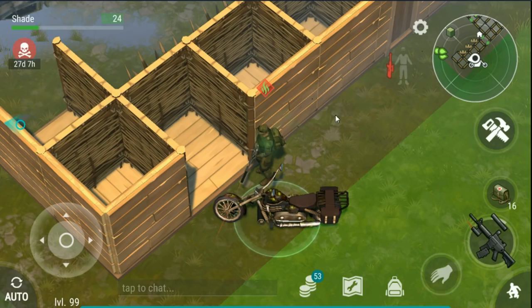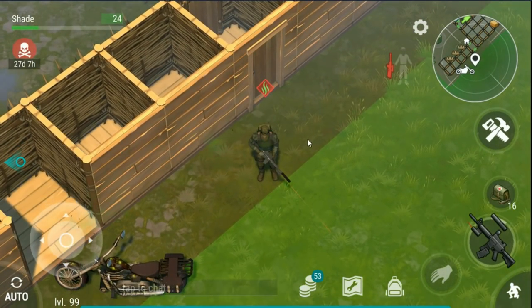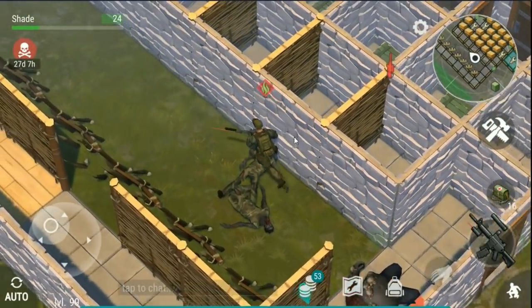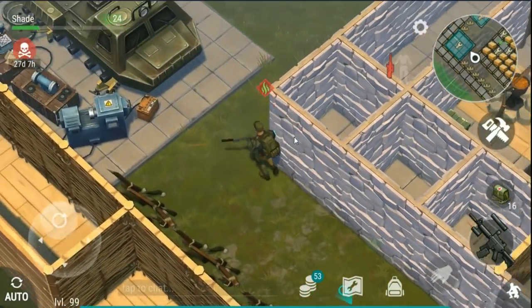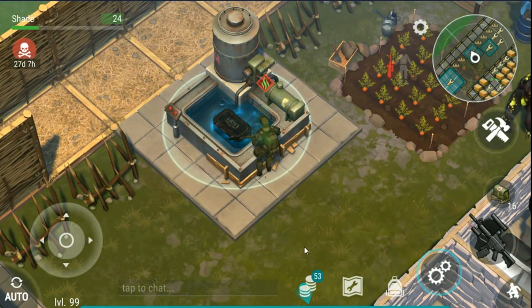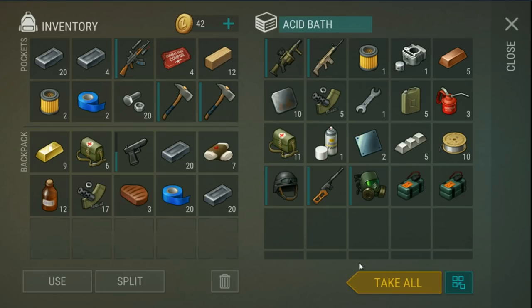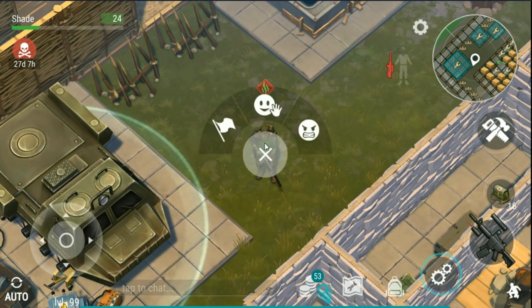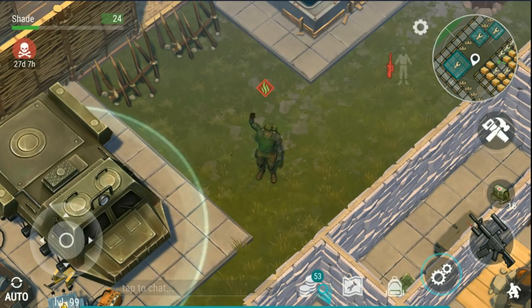Thank you for watching everybody. That was just a nice quick raid video and then opening the acid bath. You know what, I can't do this to you all. Let's go and get this acid bath opened up, see what we get in the infected box. Let's open this thing up. Grenade launcher! That's five copper right there. Another grenade launcher, another scarf, a few more engine parts, just what we'd like to see. Hope you enjoyed the video everybody and I'll be seeing you next time. Goodbye.